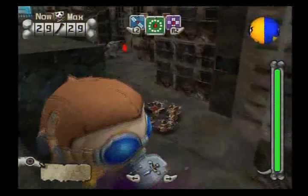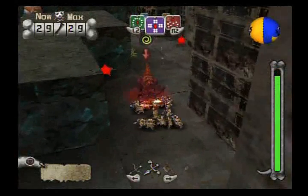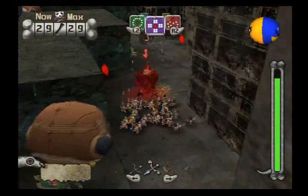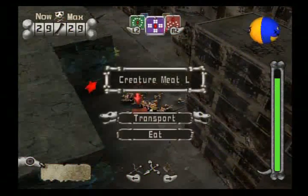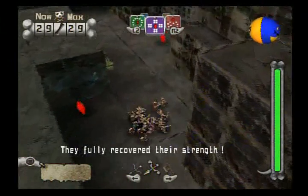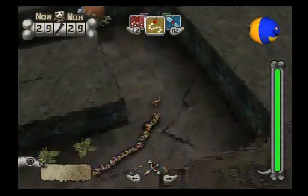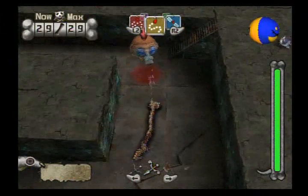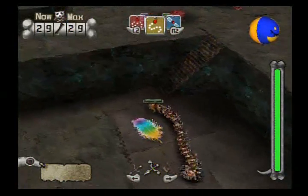Avoid the poison. Now that was fast — that took over half his health. Everyone in one straight line. Let's climb up this wall. That is fast.